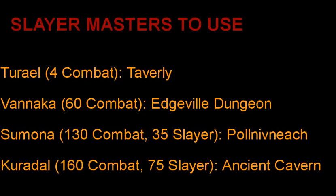At level 60 combat you can move over to Edgeville Dungeon and use the Vanica Slayer master, who is going to assign some higher level tasks — you'll get more XP and more money through these as well. Then at 130 combat, after you complete the quest Smoking Kills, you can use the Simona Slayer master. You need 130 combat and 35 Slayer to do that quest and use her as a Slayer master. Once you reach 160 combat and 75 Slayer, you can use Slayer master Curiel for the best Slayer tasks in the game. She is located in the Ancient Cavern and assigns the tasks with the best XP and best money.